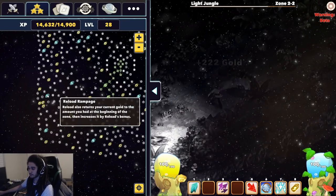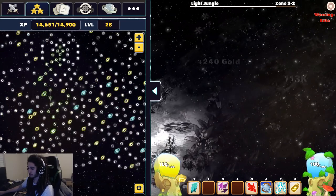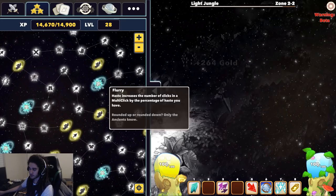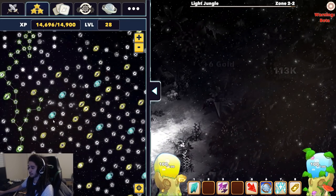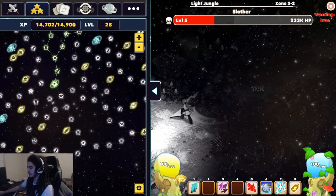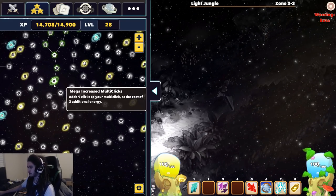I'll hover over a couple of them if you guys are curious. One of the ones I'm working towards right now is actually Flurry, which — haste increases the number of clicks in a multi-click by the percentage of haste you have. I'm playing a haste build, so I have a lot of haste nodes on the tree, and I'm speccing into something called increased megaclicks, or megaclicks, is what I'm doing.